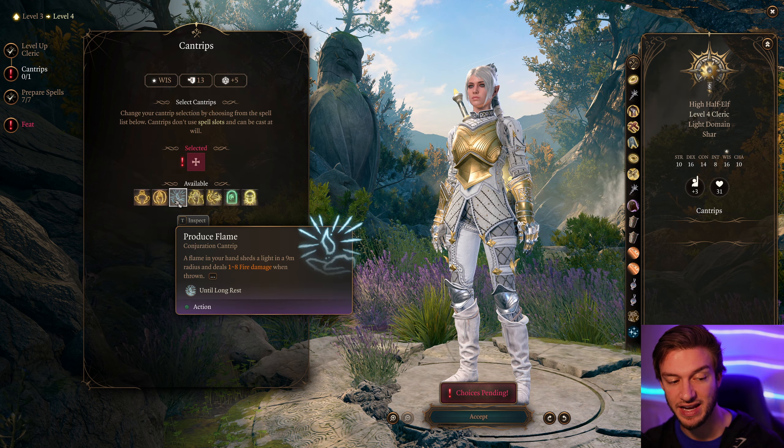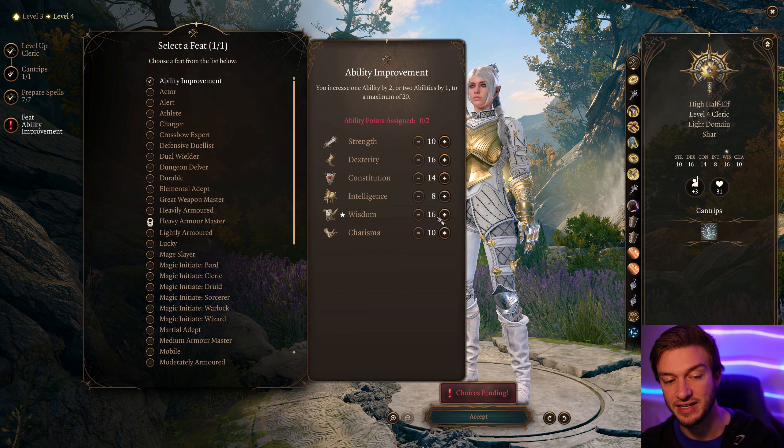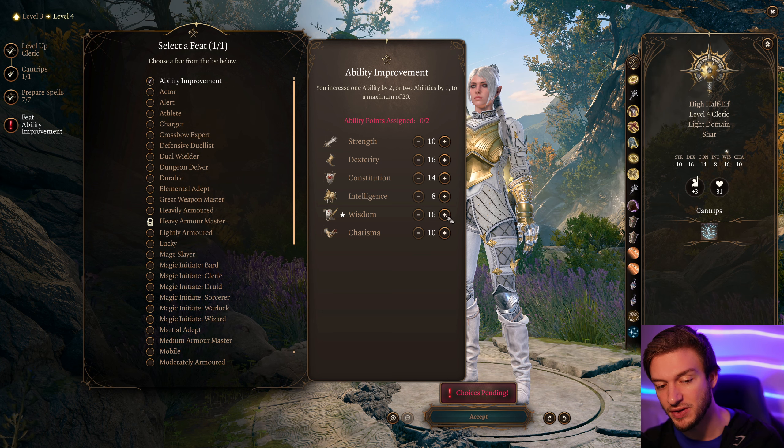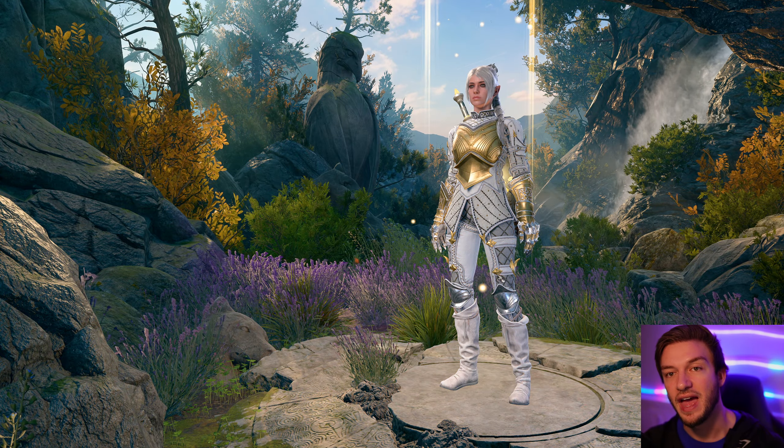At level three we get Scorching Ray, which is a really useful spell. We get the domain spells Flaming Sphere and Scorching Ray — two of the best choices here. For our next level spells, Hold Person is extremely useful.